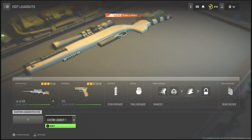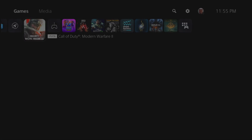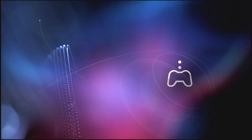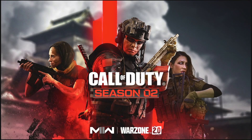Once you guys are done creating your gun, just back out of this screen and make your way to the operator screen where you can see the weapon. Once you are here, hit the home button on your controller, select the home screen, and then select the Remote Play app from the dashboard. Once you get that screen, hit the home button again, select the home, and load back into Modern Warfare 2.